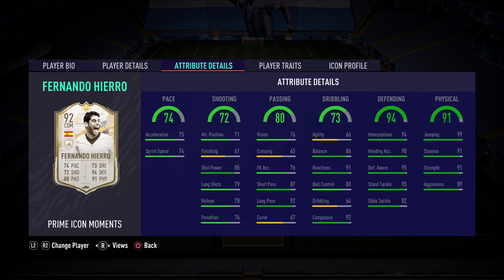Hopefully his side-to-side movement is alright because he's going to feel a little bit clunky, I can already tell. But he does have 86 balance and 91 reactions, and that is a key stat when it comes to intercepting. The last thing is that 92 composure — he should be able to make the game-winning tackles in today's review.